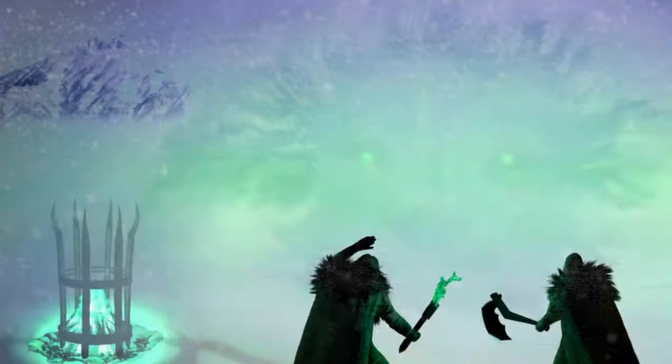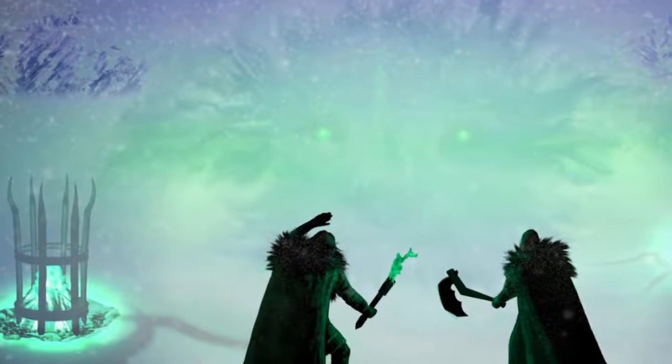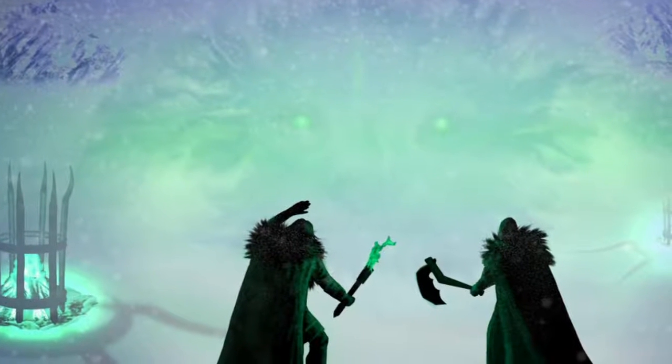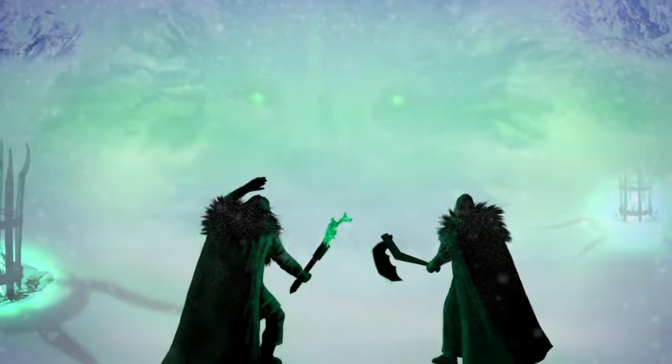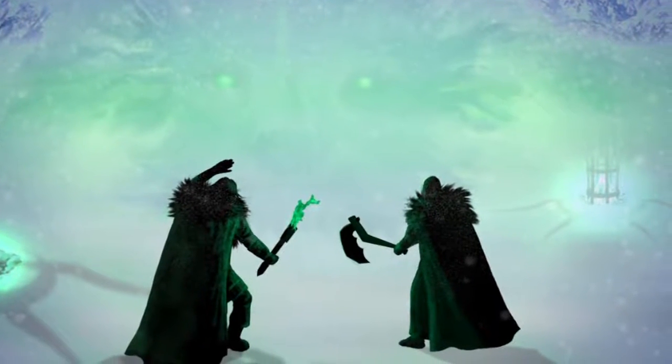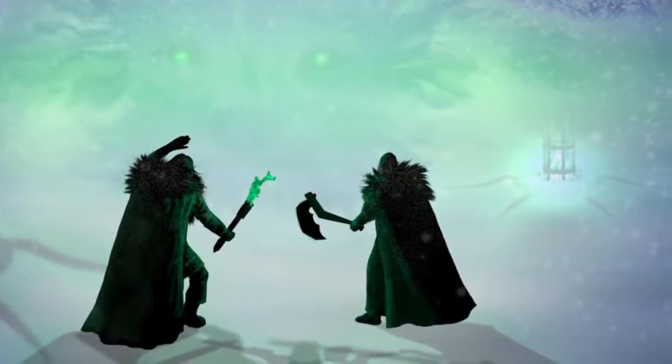A thousand years ago, the Wintertodt laid siege to Great Kourend, terrorizing the city for 50 years. At that point, a master smith of the Lovakengj House, Din, decided to forge some great doors to keep the Wintertodt at bay and imprison it in the North Frozen Wastelands.